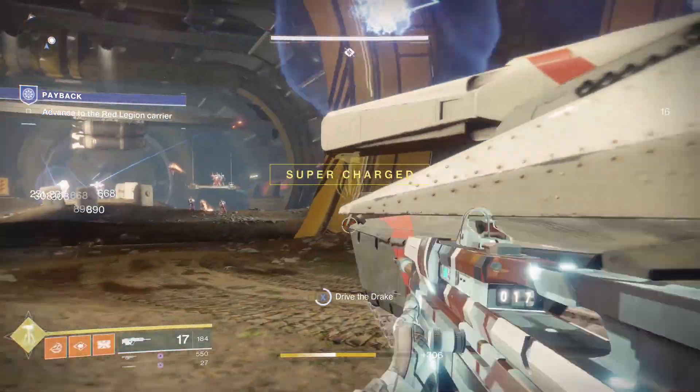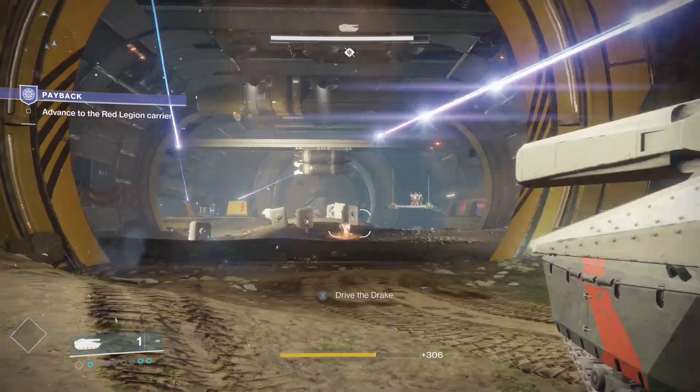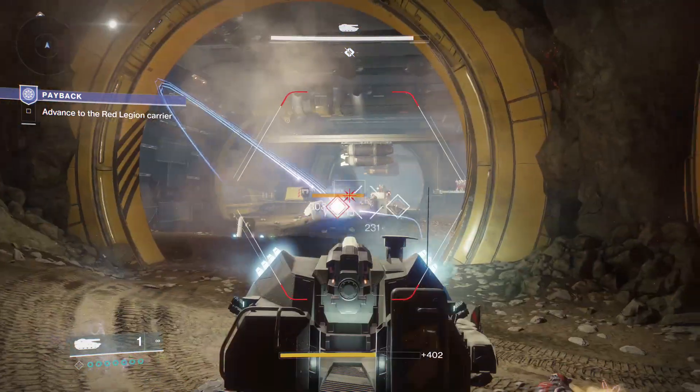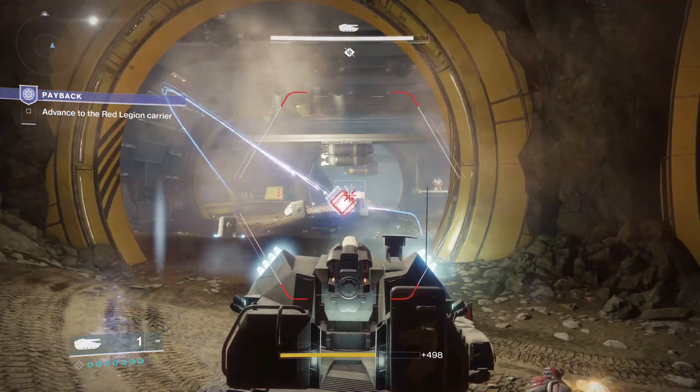What you want to do is hold down the tracking missiles button to lock onto enemies, then jump out of the tank. By doing this, the missiles will go off, but it won't deplete the missile reserves, so you can immediately go back in, track, then jump out.